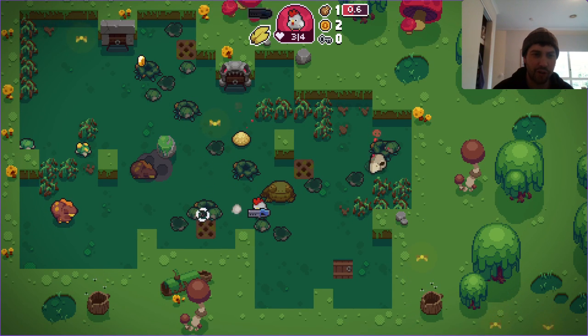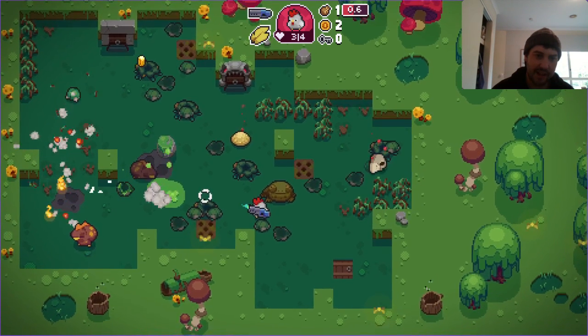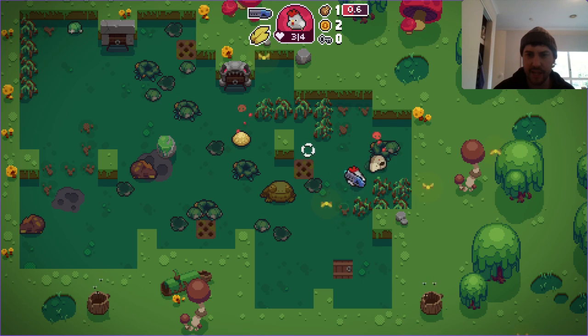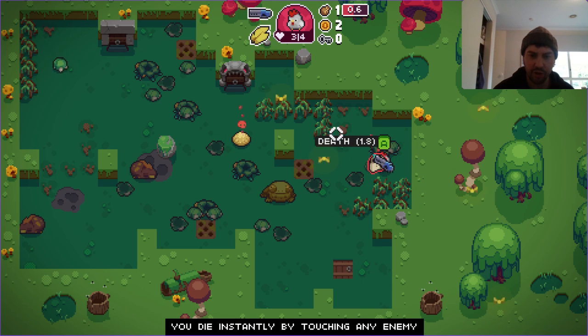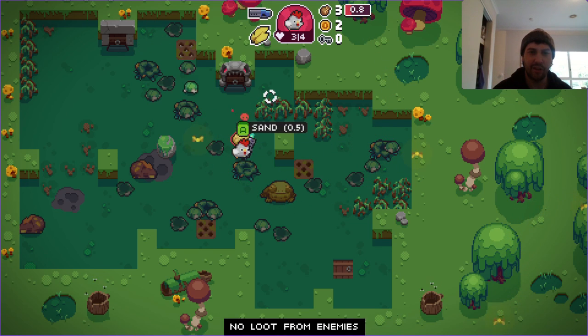I've pretty much got all the concept down for the game now — it's all to do with how to actually make it. For somebody who's pretty good at game developing it would be a very easy game to make. You go instantly if you touch the enemy — we'll take that risk, sure will.